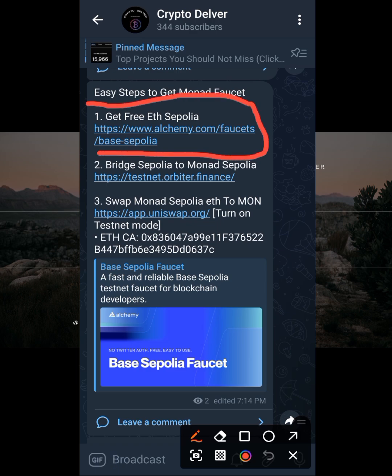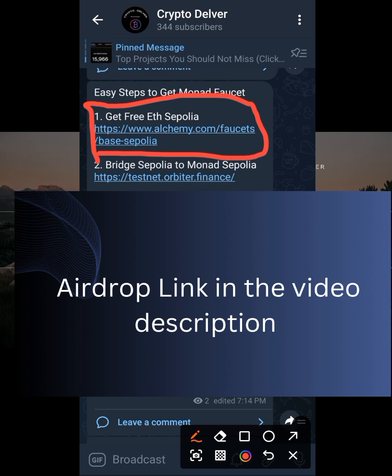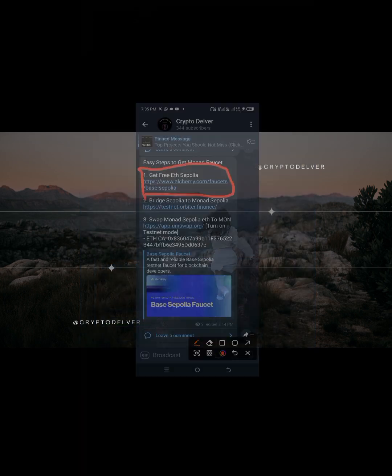Before I continue, all the links are in the video description, so make sure you check the video description and access the links from there. You can also come to the Telegram channel Crypto Delver — that's the official Telegram channel. The link to the Telegram channel is also in the video description.